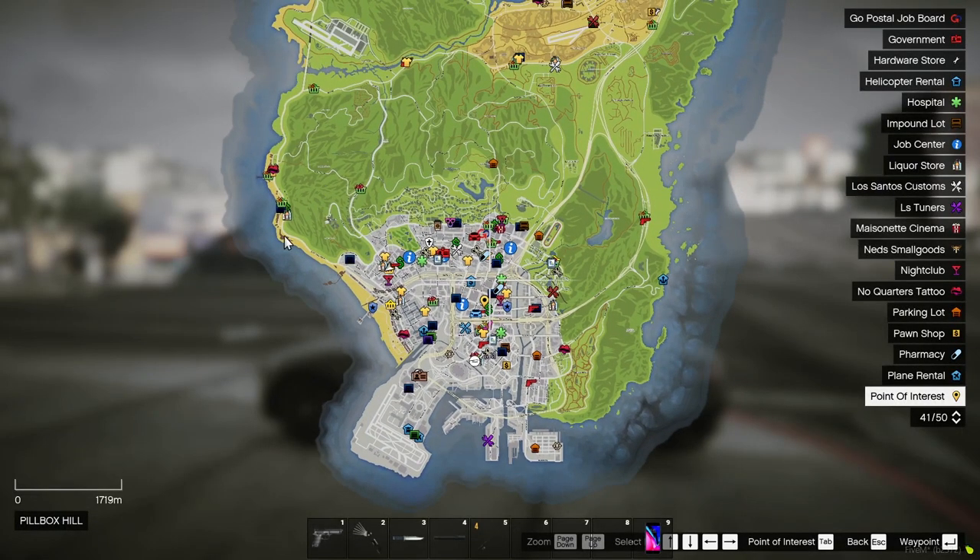There are a few main locations where you can rob houses: here, here, down in Grove, and here.